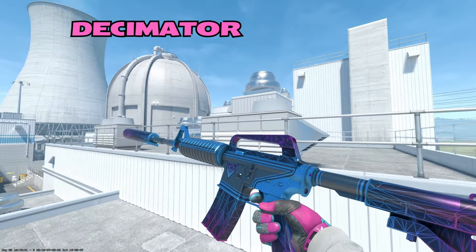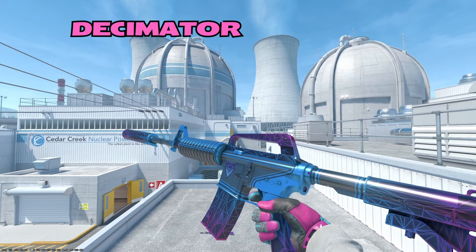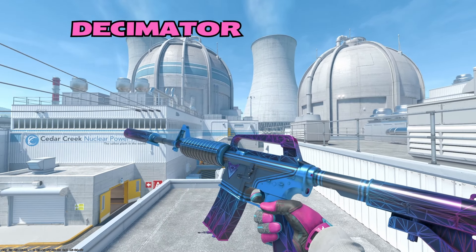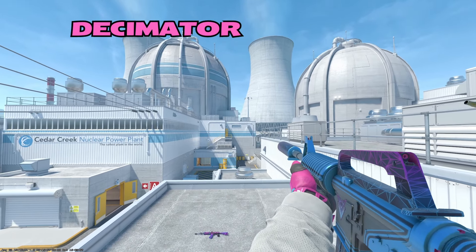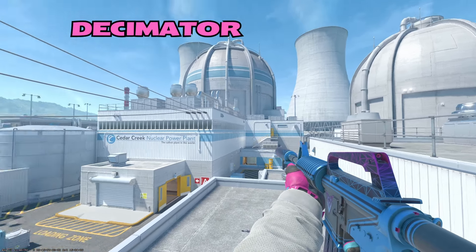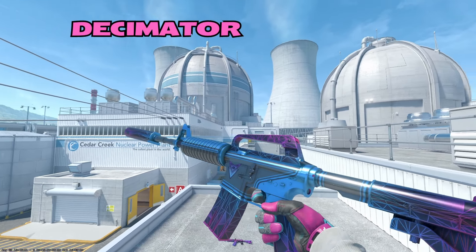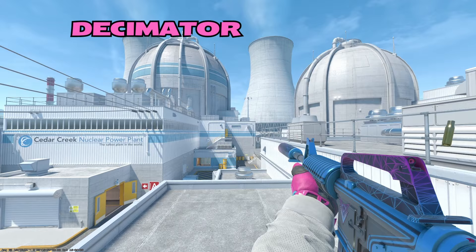On to the M4A1S, we have the Decimator once again. There wasn't a great pink option on the M4A1S, and the Decimator was kind of the best I could find. I do like it less than the Decimator on the Tech 9 though — there's less pink, this is more blue to me. When you aim down sights you see the top of the weapon and a little bit on the suppressor, but you don't really see the full scope of the pink until you inspect the weapon on the magazine handle, butt of the weapon, suppressor, and top. Still a lovely looking skin, though.